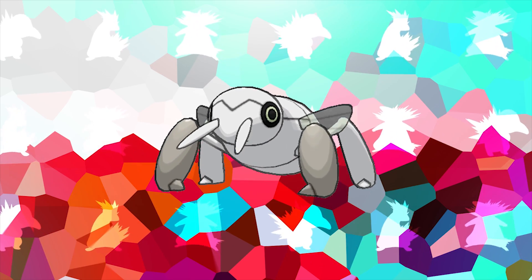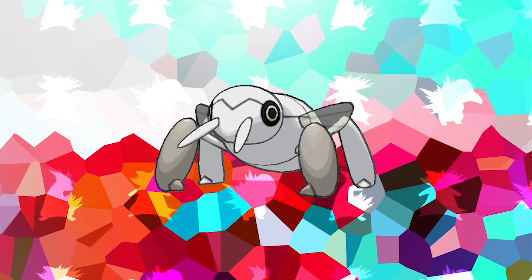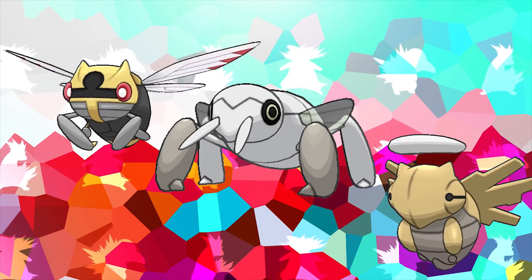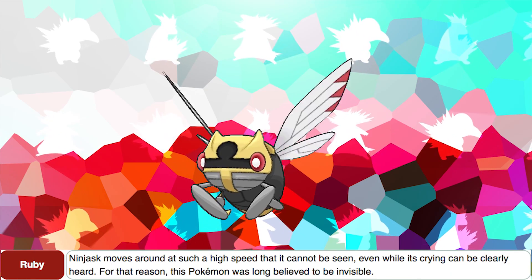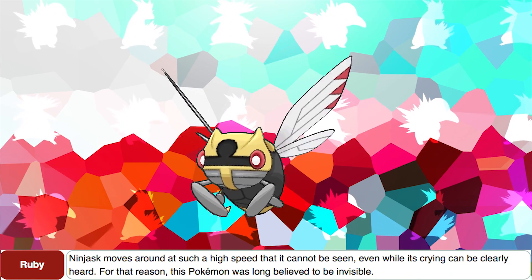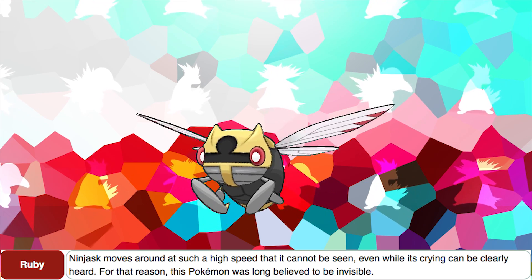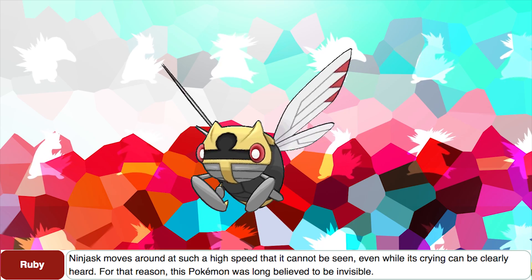Nincada is the only Pokémon capable of evolving into two Pokémon at the same time, being capable of evolving into both Ninjask and Shedinja. Speaking of Ninjask, according to its Ruby Dex entry, Ninjask moves around at such a high speed that it cannot be seen even while its crying can be clearly heard — for that reason, this Pokémon was long believed to be invisible.